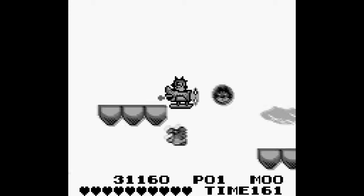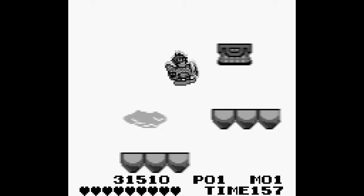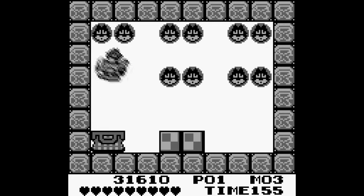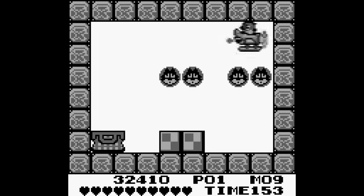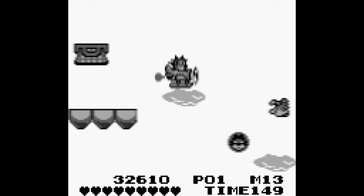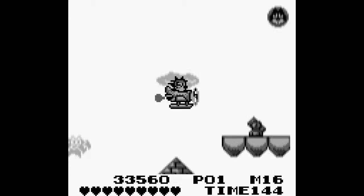And then finally we've got Aeroplane Felix. And this doesn't control the way you'd think it would — it controls like a fucking water level, where you have to keep spamming the A button to keep flying. The air level doesn't have a lot of transformations; it just has those three different ones.